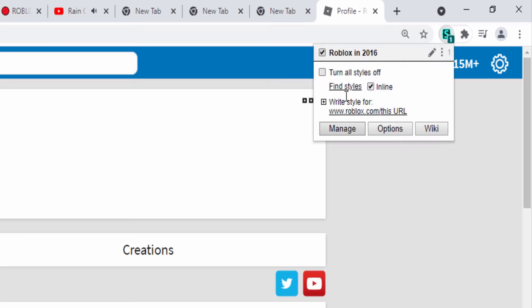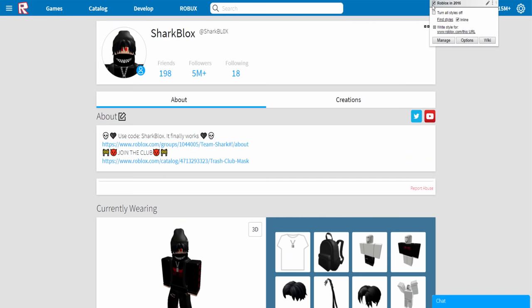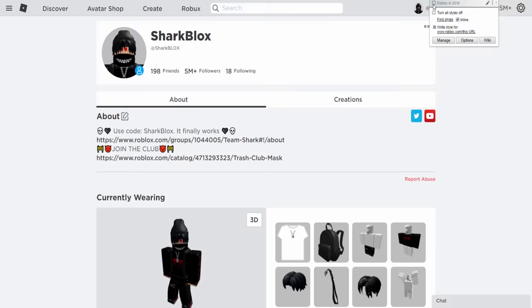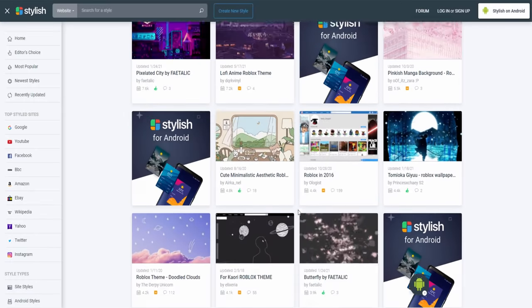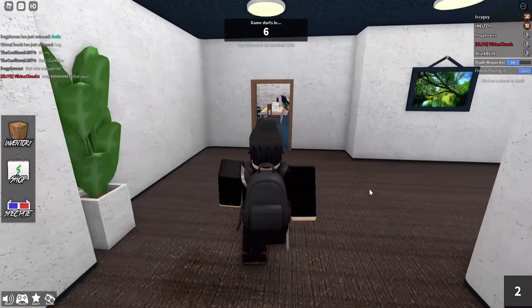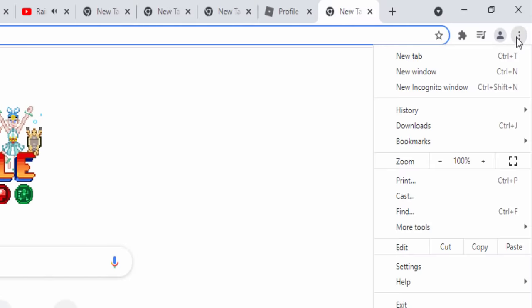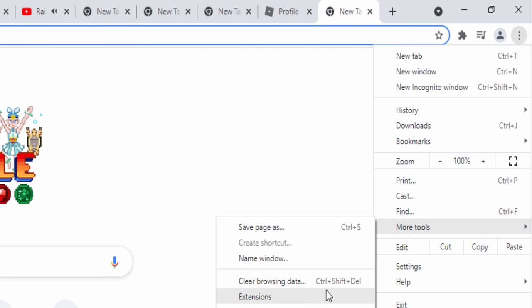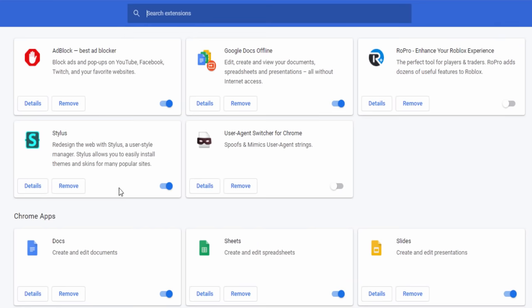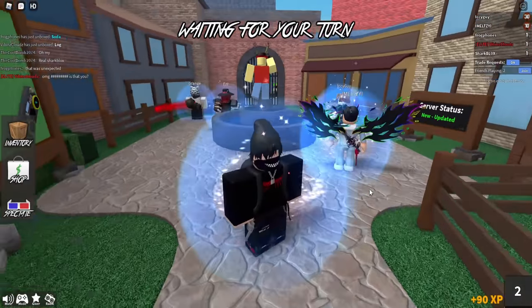If you decide you don't want this theme running anymore, click on the puzzle piece icon, click on Stylus, and at the top you'll see 'Roblox in 2016' is selected. You can unselect it and the theme goes back to normal — as easy as that. You can enable it again whenever you want. If you want to completely delete the extension, go to the three dots, scroll down to 'More Tools', then 'Extensions', find Stylus, click 'Remove', and it's gone.